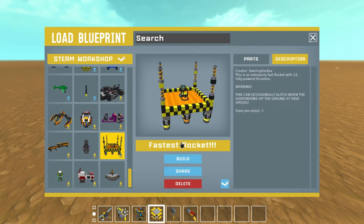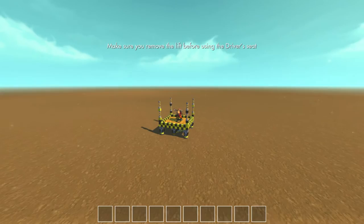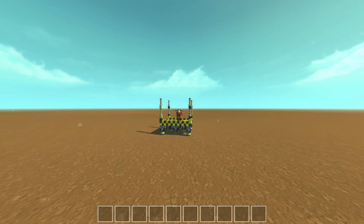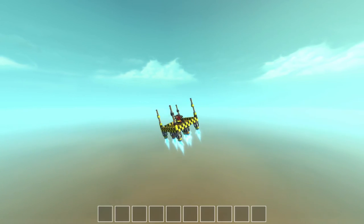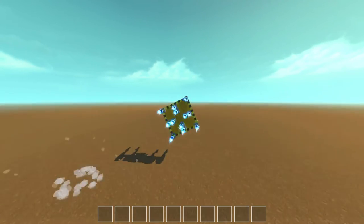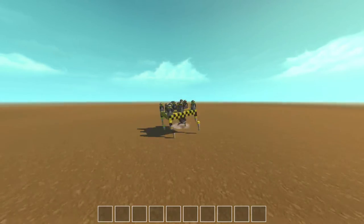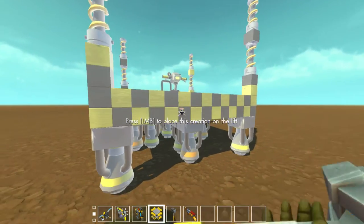This one says 'The Fastest Rocket' by Gaming Geckos — an extremely fast rocket with 12 fully powered thrusters. Warning: it can occasionally glitch when the suspension hits the ground at high speeds. S, A, D don't seem to do anything. It is really not the most stable creation at all, but I guess it's kind of fast. With no other controls, it's definitely not gonna be the winner.